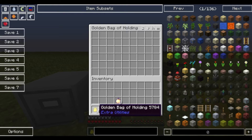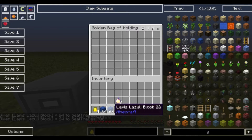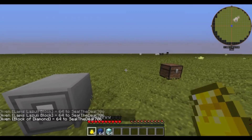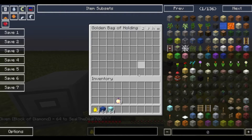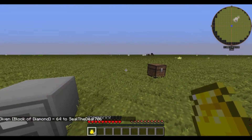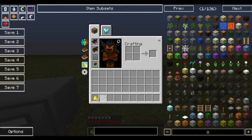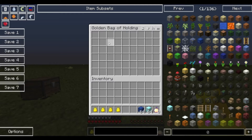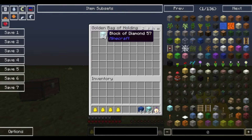From here, right-click on the golden bag to open it — it's only taking one from the stack. Dump whatever you want inside it, like a stack of items and a stack of diamond blocks. Right-click the golden bag, dump everything in, then press E for your inventory, pick up your golden bags and spread them out. Now you have four bags and each one contains the duplicated items.